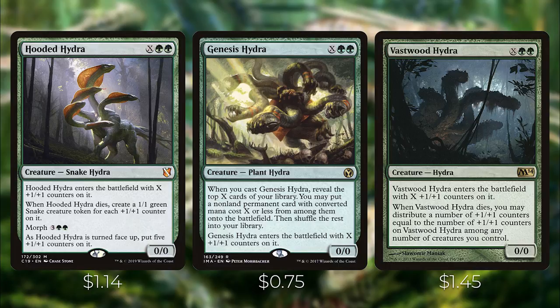Hooded Hydra is one of my favorite hydra creatures. It has Morph for 3GG, and whenever it dies, create a 1/1 green snake creature token for each +1/+1 counter on it. If it's turned face up, you put five +1/+1 counters on it as well. One thing to note: if you do morph it, you're not going to get that hydra token off of Zaxara, so it's probably better to pay its actual mana cost.